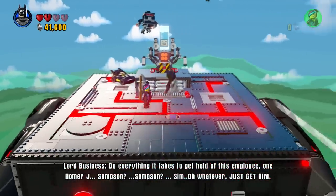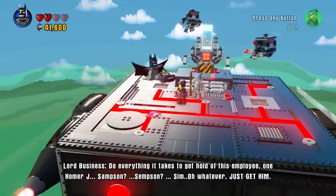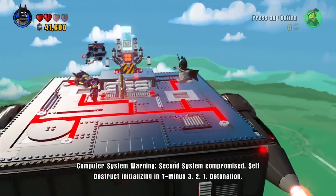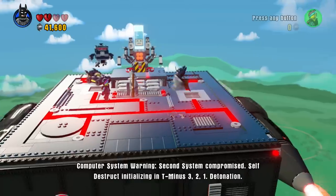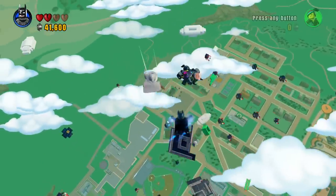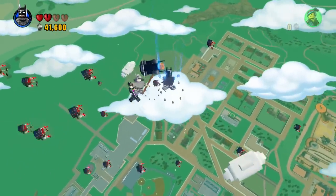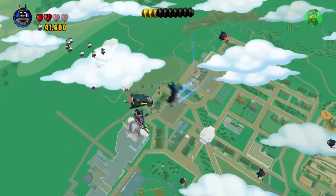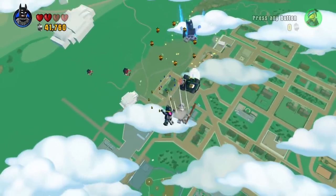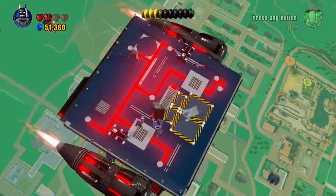The message says to do everything it takes to get hold of this employee — one Homer J. Simpson. Second system compromised — self-destruct initializing in T minus three, two, one. Detonation. Just an explosion! We're almost at 50,000 studs already. I wonder what the studs are going to be used for in this game, because of course you don't buy characters with studs anymore — you have to buy them physically with the character stuff.